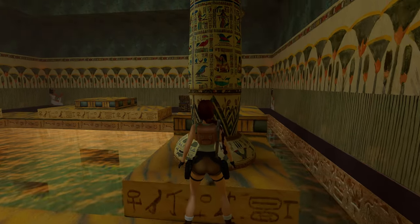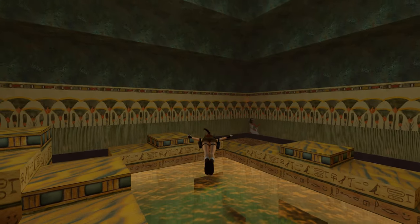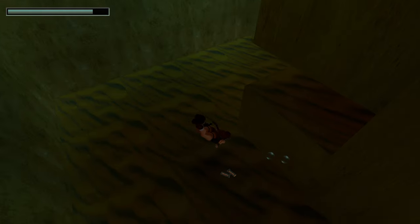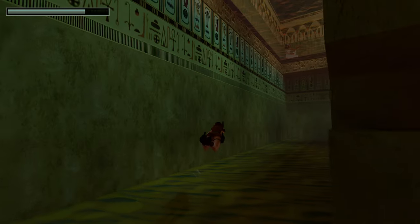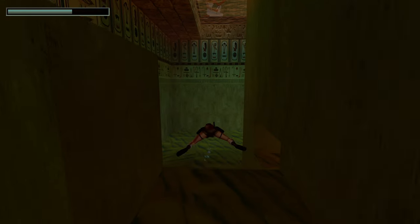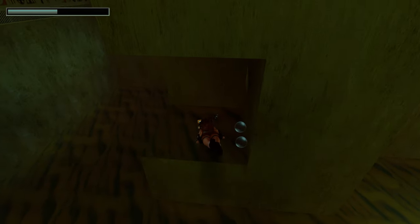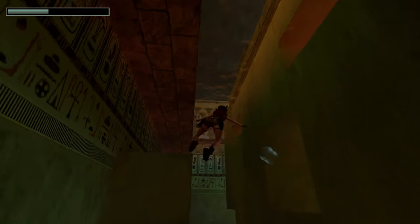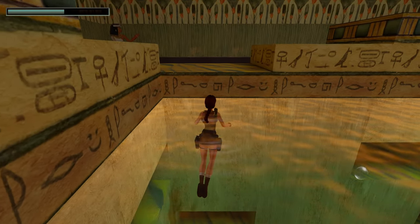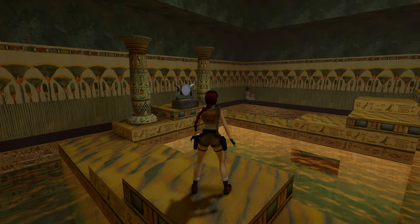Every single hieroglyph on this pillar here — all redone. More effort than I ever thought we were going to get for our poor old Tomb Raider 1. We'll head into the water here because there's a couple of items we can grab. We've got another of the Egyptian Sapphire Keys, some of which we saw in the previous level as well. With the key in hand, we can leave this room and grab that little Medi-Pack that I just saw.